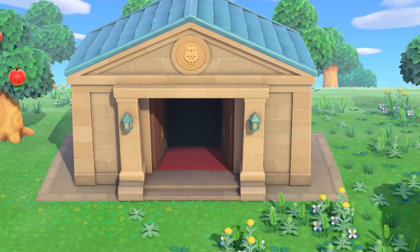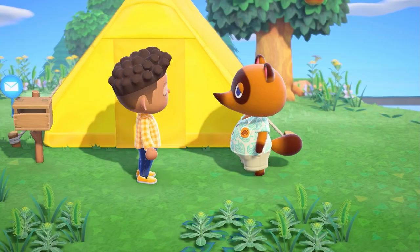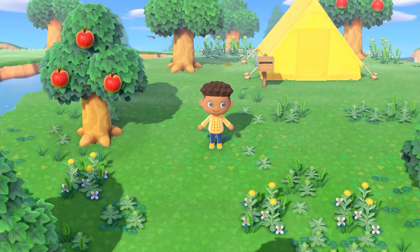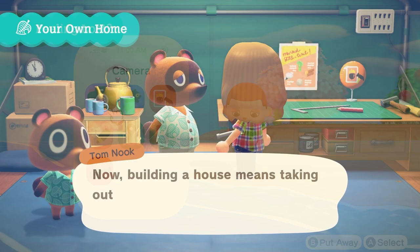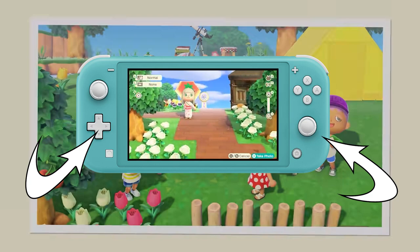Let's talk about your Nook phone and Nook services, because nothing works on the island without your mobile phone. Before the sun sets on your first day, Tom Nook will gift you a phone giving you access to essential services and information applications. You start with just five apps, maxing out at 13 once you have progressed your island and home. The camera app is, well, it's a camera. The X and Y buttons zoom in and out, the directional controller pans and tilts, and there are filters for that Instagram look if you want.